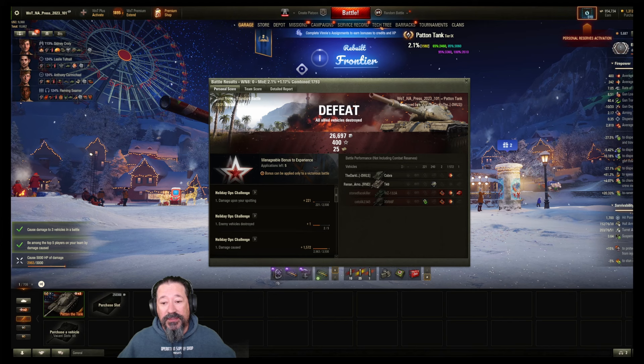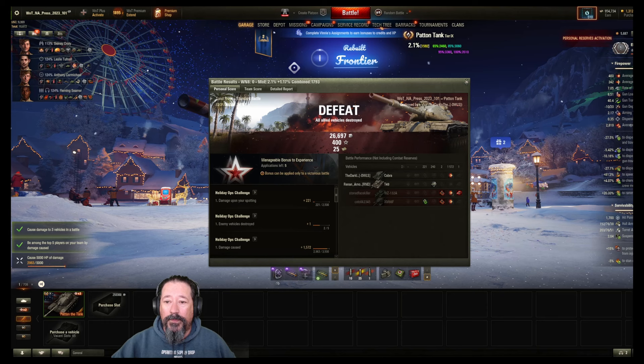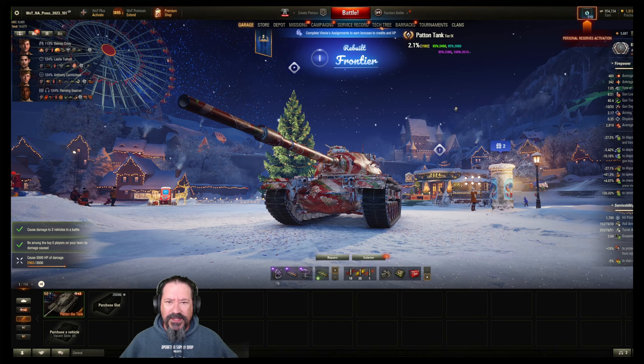Alright, so that last battle's results was a defeat, but we did 1,500 damage. We kind of died a little early because we pushed too far — I wasn't paying attention to how many hit points I had. Just to point out again, this tank is not a premium. You will not be making money in losses, or if you're not running credit boosters you're going to be spending credits. Playing it though, I'm feeling like it's not as bad as what the paper makes it seem.